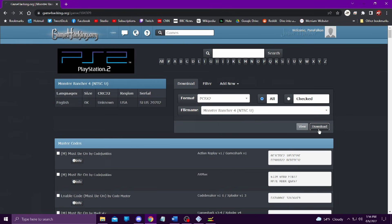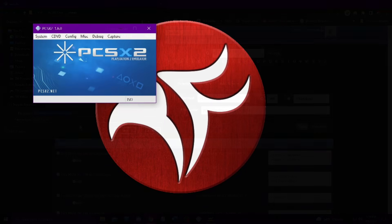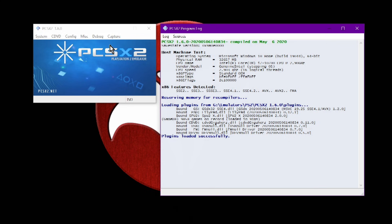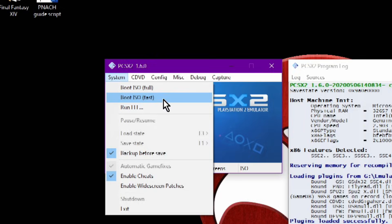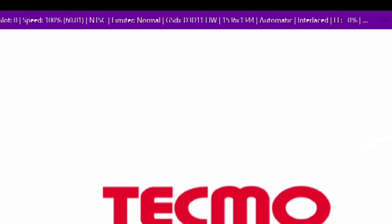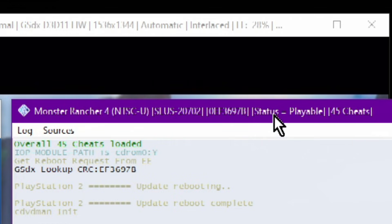You can find the CRC of your emulated game from within PCSX2 with a few simple steps. First, before running the game, open the emulator console by clicking Misc in the menu bar, followed by Show Console. Next, run your game, but be sure to use Boot ISO Fast instead of Boot ISO Full. As soon as the game loads, the title bar of the console will update and show the CRC in the second set of brackets. You can see here that I'm using the North American version of Monster Rancher 4, and the CRC is 0EF3697B.